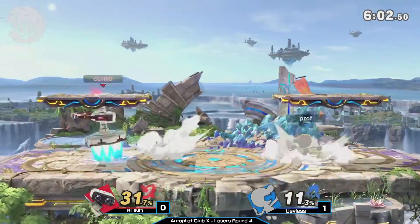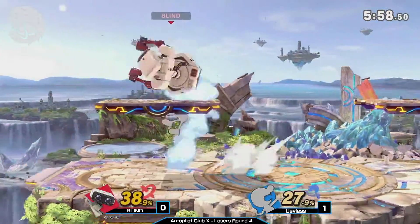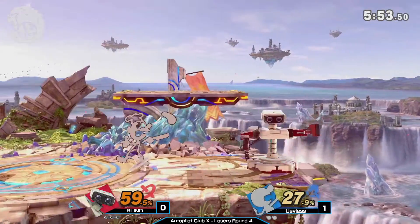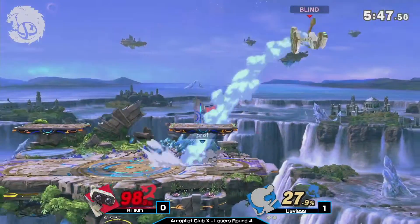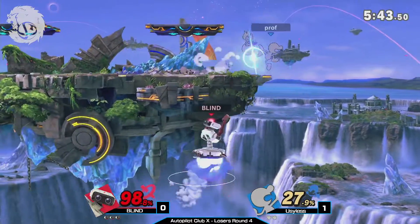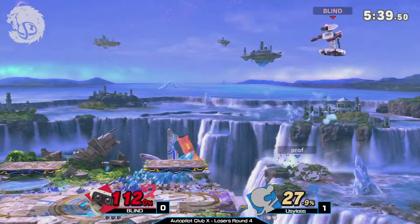Will Prof be able to bring it back? The Nair strings on the platform — into the Nair — lead to so much damage. Blind rolls right into that bacon, and this is good damage from Prof. Catches the air dodge with a grab, but just manages the fair punish. Nice delay on the up beat, but he gets grabbed for that unfortunately.